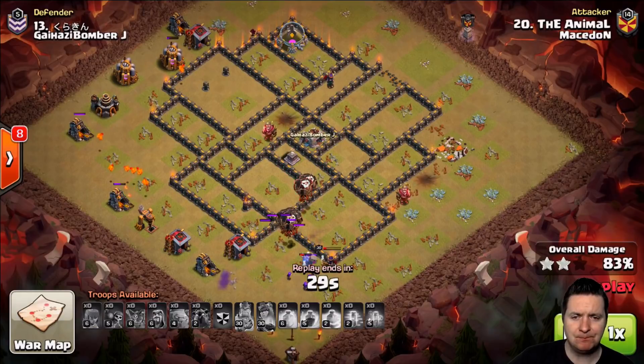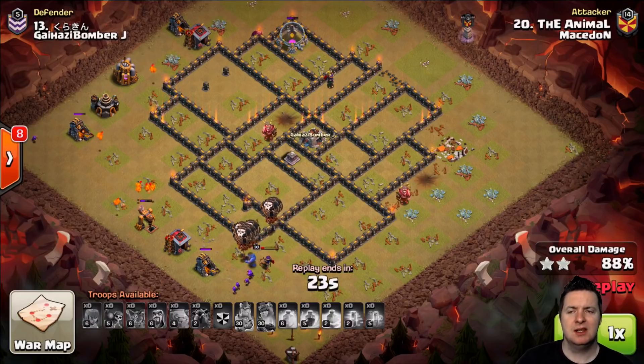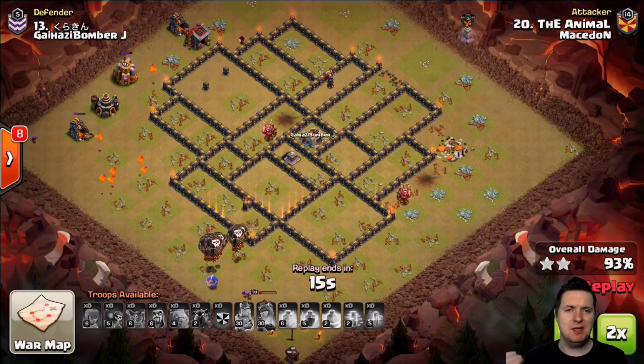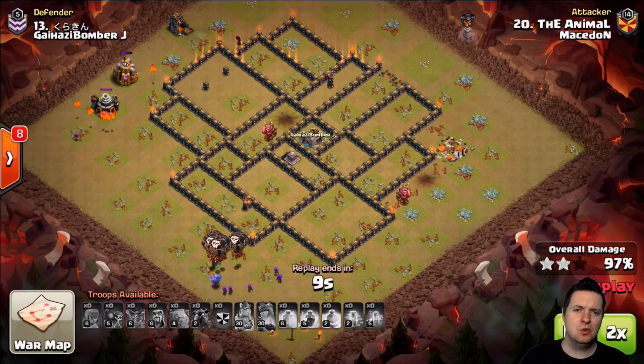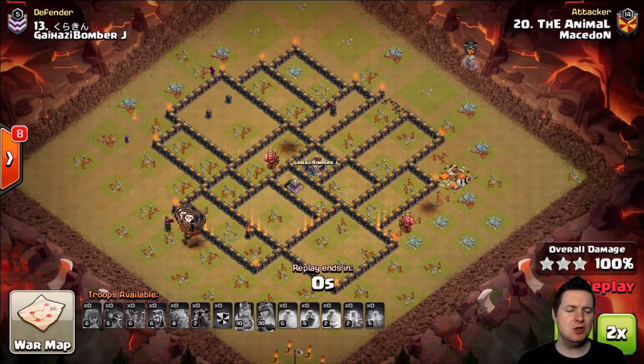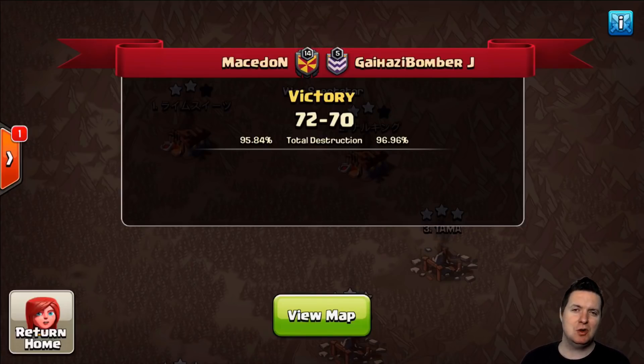Down the bottom we still have the Queen taking out the outlying building. So very strong — love seeing how these guys use these phased attacks instead of just throwing everything down in a witch slap style or like a mass hog raid. That seems to be key, because if you can do your phased style attacks down here at Town Hall 9, once you move up to Town Hall 10, 11, 12, you're going to have to learn to have patience, know when to deploy your troops, and know the pathing of where they're going. Hats off to these guys over at Macedon.